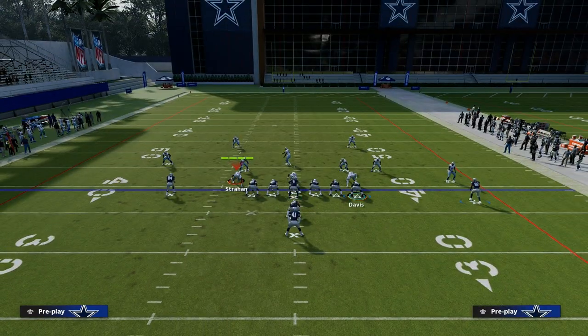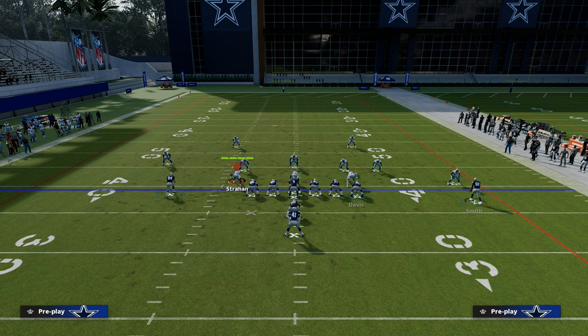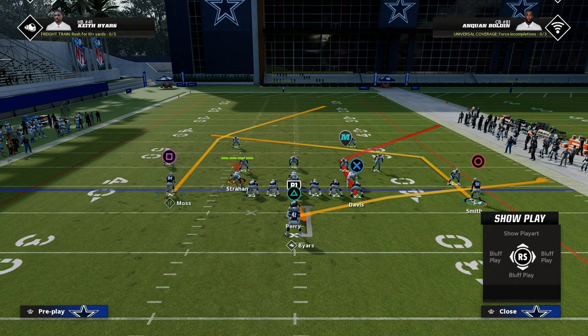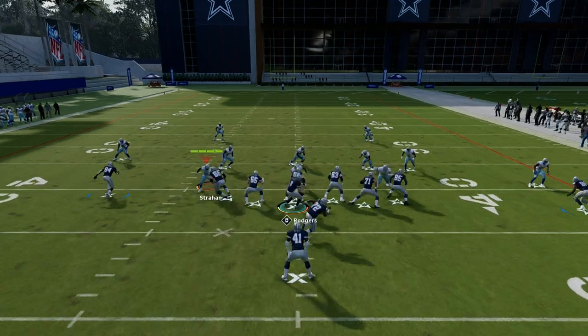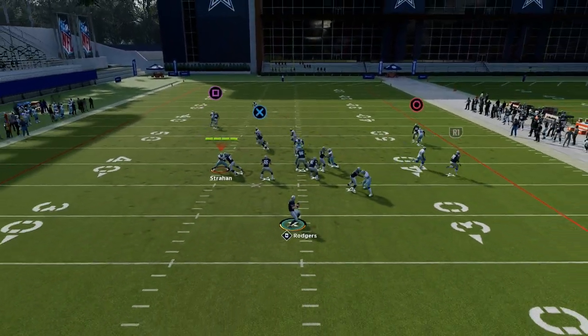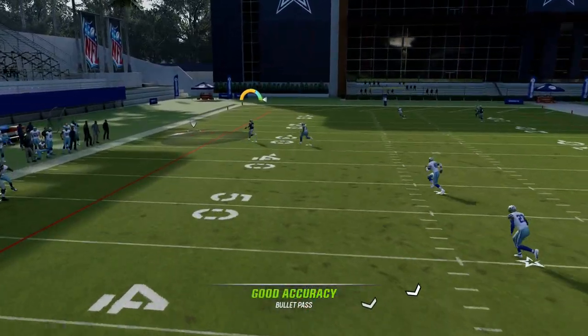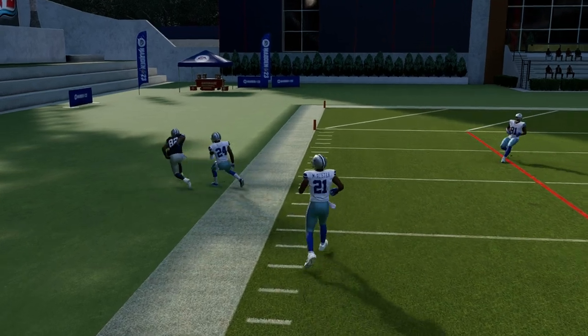Another cool feature of this formation is we can motion players out. We can run a setup where we motion this guy out on this post, and then we have kind of a drag. Then we have this post — watch how deep this post runs, he's going to run all the way across the field. This might truly be one of the best post routes in the game.